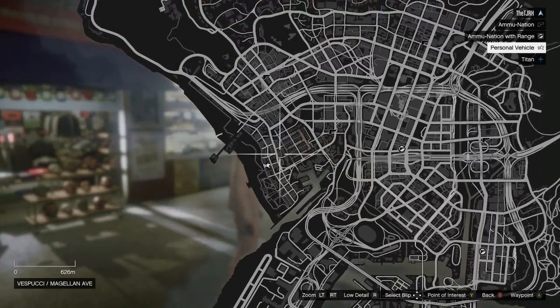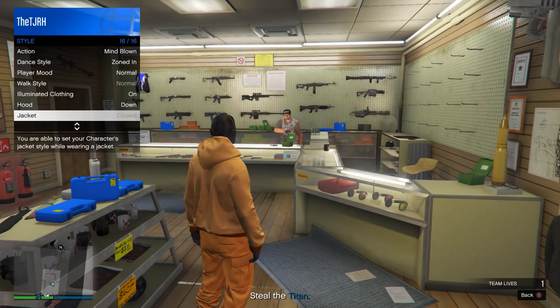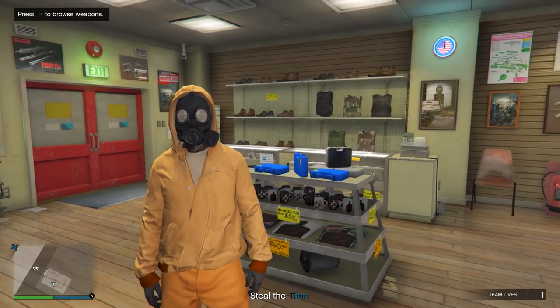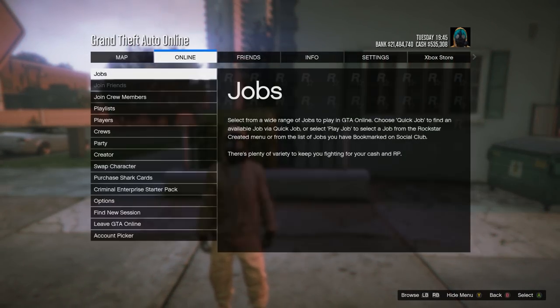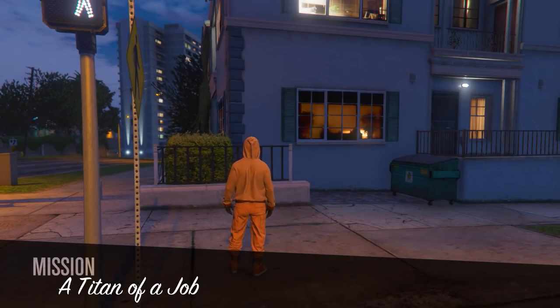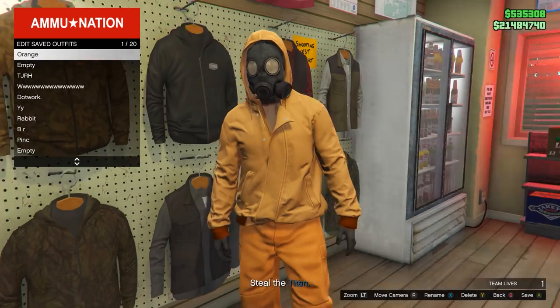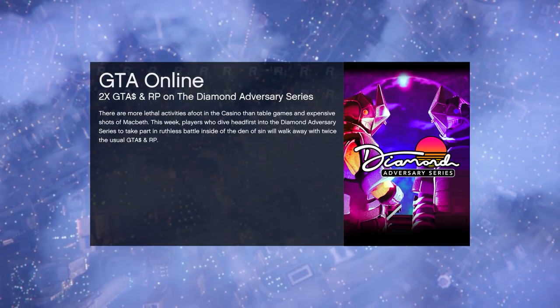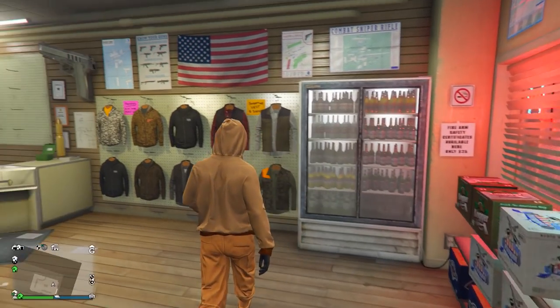If you did spawn with the gas mask, go to the ammunition store in the mission. Make sure the hood is up - if you put it up in the ammo store it will actually unglitch the outfit, so quit the job instead. Once you spawn back in, start up the same job again. Once you're spawning you'll be right next to Ammo, so go inside and save the outfit in slot number one, overwriting the save. Then quit the job using your phone.